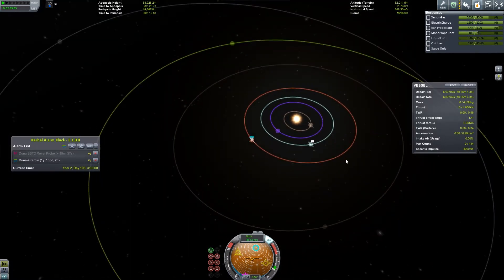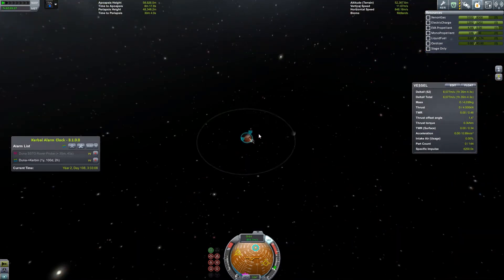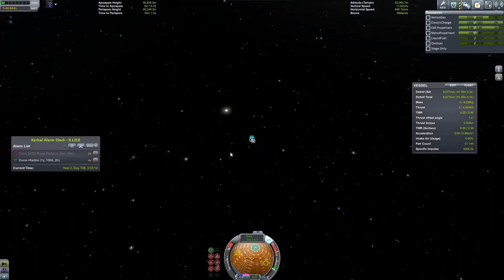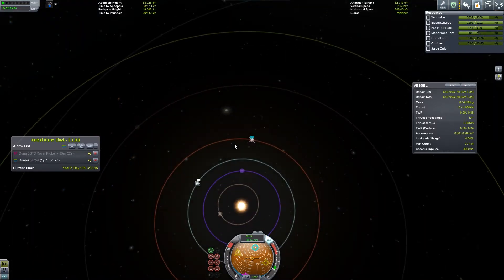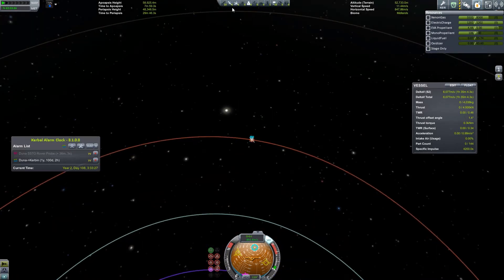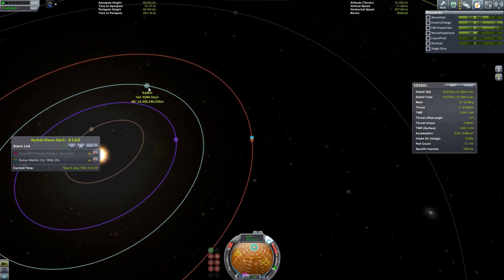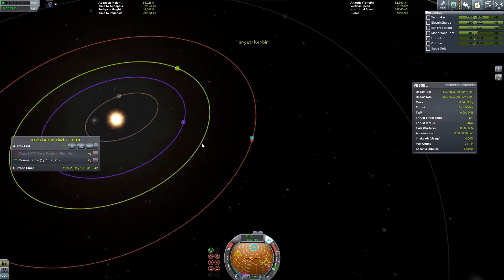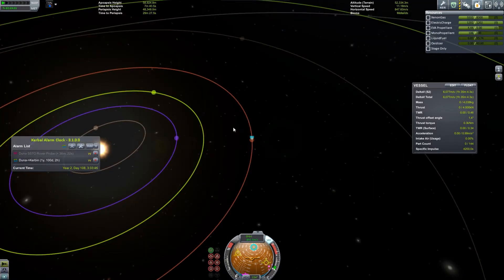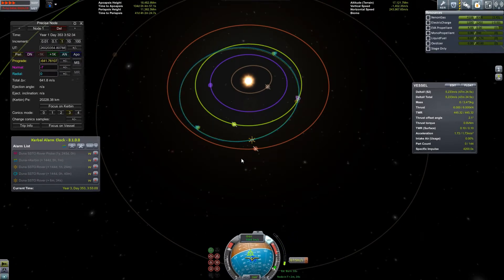Since we'll be going that way, I think we need to launch from the light side. Kerbin is at 92 degrees, and Duna is moving slower, so we need to go faster. We'll be launching and trying to intercept Kerbin. I'll be back once we have that maneuver node sorted out.